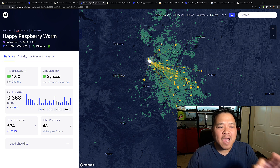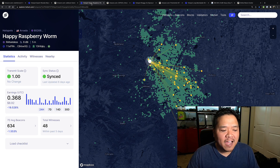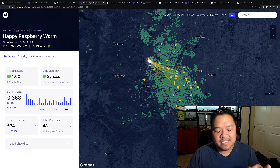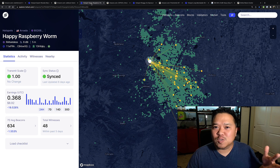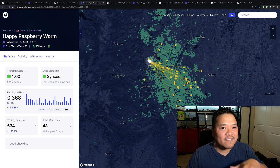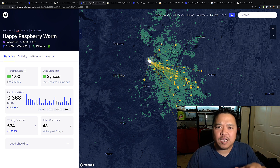This was interesting: the hotspot Happy Raspberry Worm, for six days, did not beacon. This really bothers me, especially because people have voted in HIP40, which is concerning in itself. We're supposed to beacon around four times a day, and this didn't beacon for six to seven days, so I was at zero for a while. I don't know if that affected things, but on average this is about accurate at 0.368 — so it's doing pretty good.